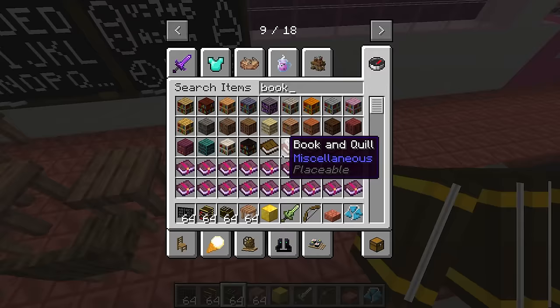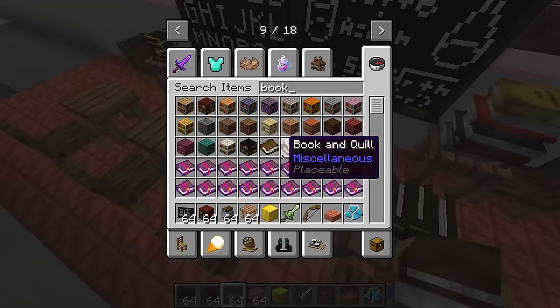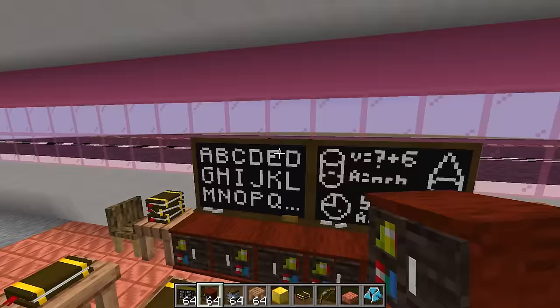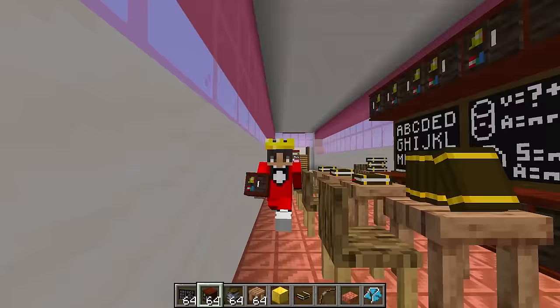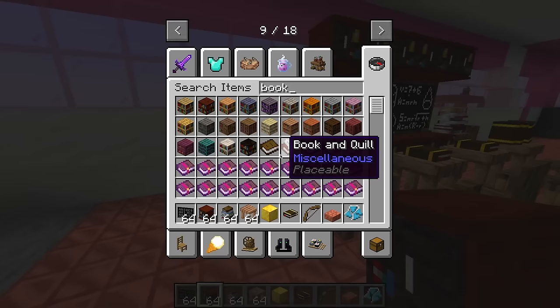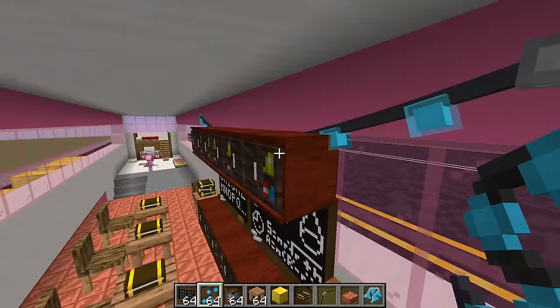I'm also gonna get some books and put them on top of each of the chairs, that way each student is learning. What are we gonna learn - it has to be fun stuff? It's gonna be math and English. I want to learn fun things like cake baking or the history of axolotls! Well I'm sorry but school is actually super boring. It looks super duper cool though - that's why we should keep it! I'm even gonna add some lights to make it look even better.